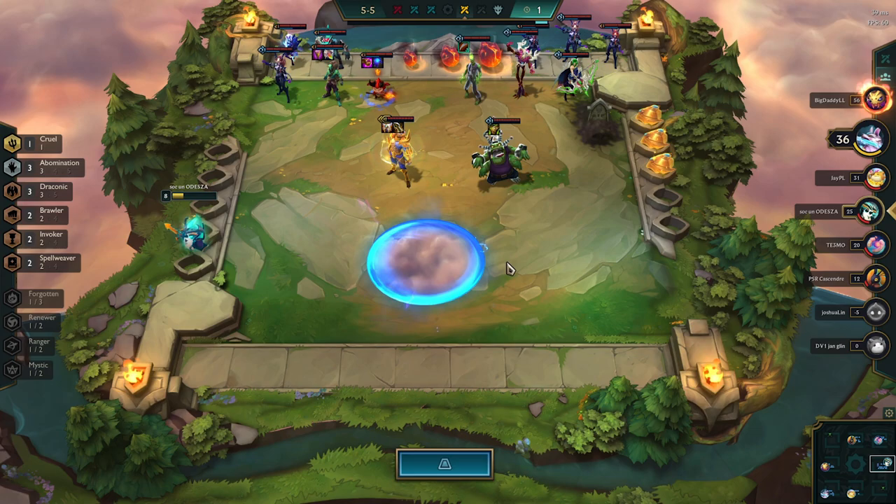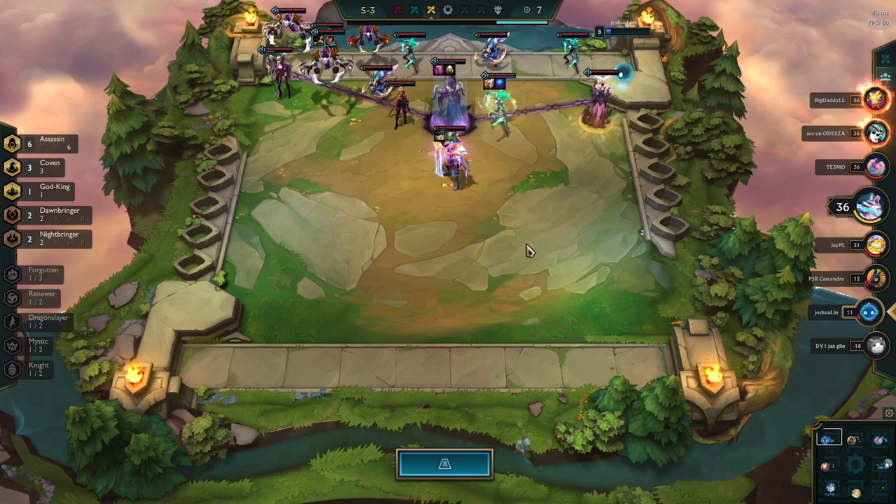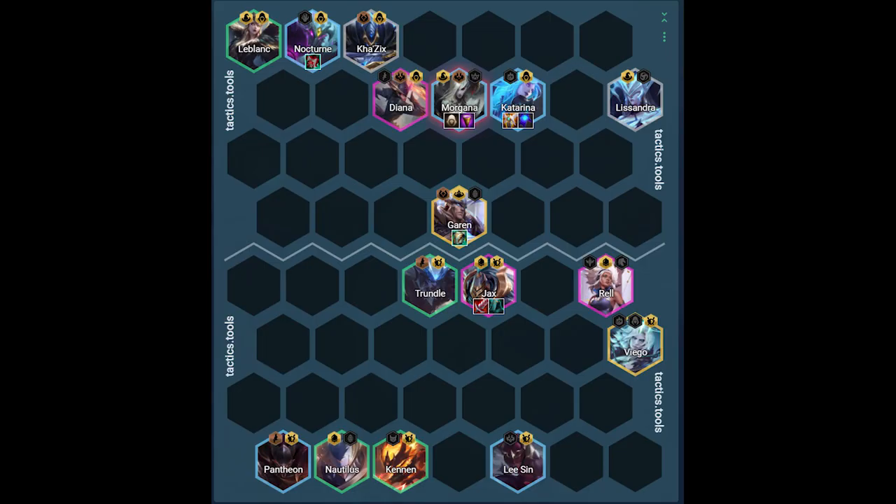Against the third matchup, the big threat is Teemo. Viego is jumping to hopefully steal the Rell. Jax and Trundle are positioned to burst down the set. Rell is positioned to shield the Viego and therefore also stun the enemy Teemo. Kennen is positioned farthest away from Teemo. Against the fourth matchup, there is not one big threat as every unit can deal a decent amount of damage. We have Trundle and Jax positioned to deal with Garen. Rell is positioned to shield our backline and therefore stun a lot of the enemy assassins. Viego is stealing Lissandra, because she shreds the AD of our team — she is arguably the most important unit to take down. The rest of our units are in the backline to make sure the assassins don't target Trundle or Jax.